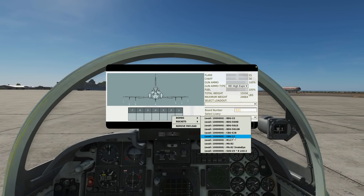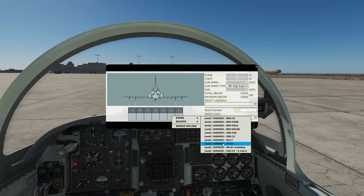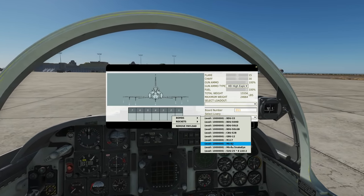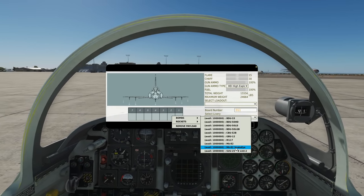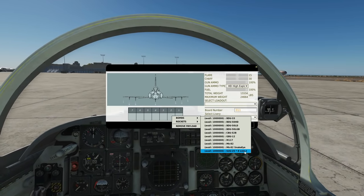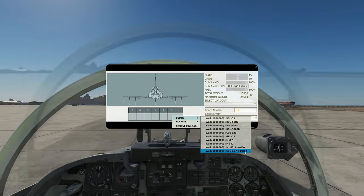Next is the GPU-12 laser guided bomb — we'll cover that in another video. The M117 is an old type of dumb bomb, around 200 kilos. Then we've got the standard Mark 82 dumb bomb, a 500-pound bomb with about a 250-pound warhead. Next are the Mark 82 Snake Eyes — same bomb but a high-drag version with fins that deploy to slow the descent. Finally, the LUU-2s are illumination bombs: you drop them from high altitude and they float down on a parachute to illuminate the battlefield below.